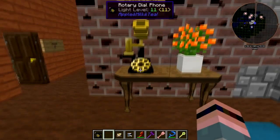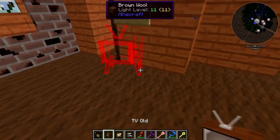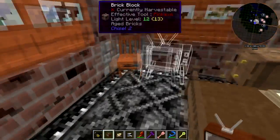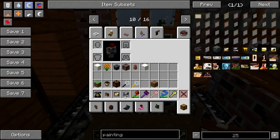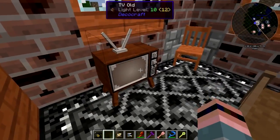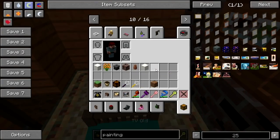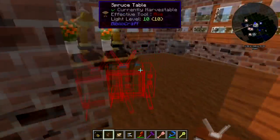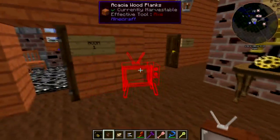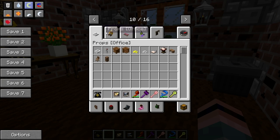Does the phone do anything? No. Does the TV do anything? That's a little bitty TV. There's enough room for the TV — it doesn't do anything. Yeah, no — these rooms are too small. Throw that away.